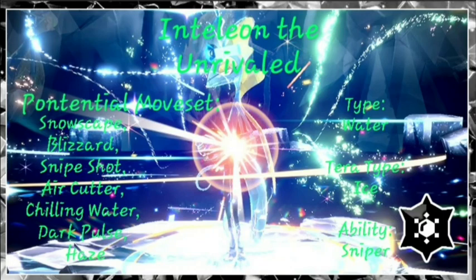Inteleon's potential moveset could be Snowscape, Blizzard, Snipe Shot, Aqua Cutter, Chilling Water, Dark Pulse, and Haze. Its type is Water, Tera type Ice, and its ability is Sniper.